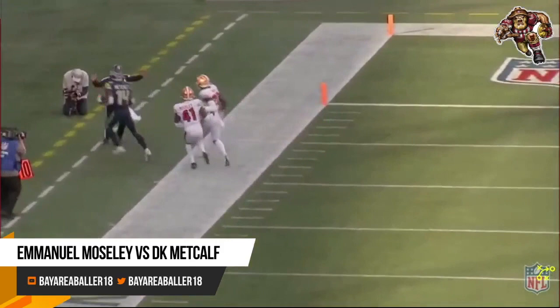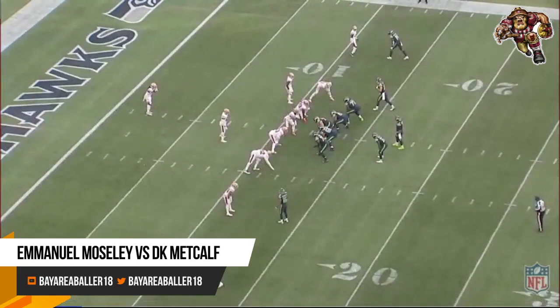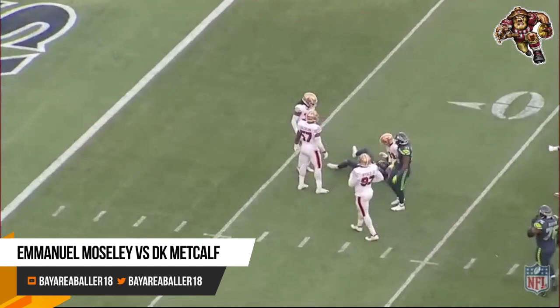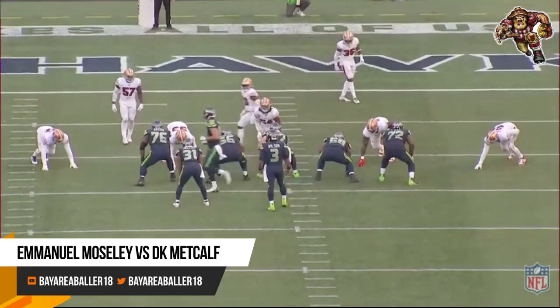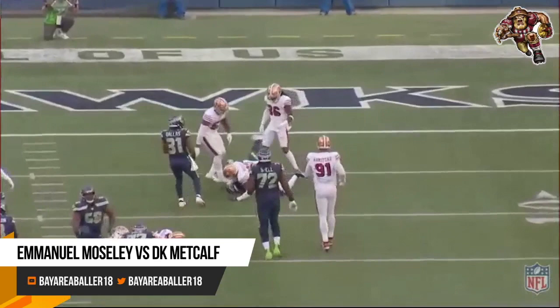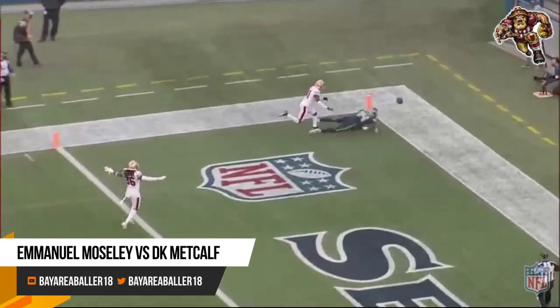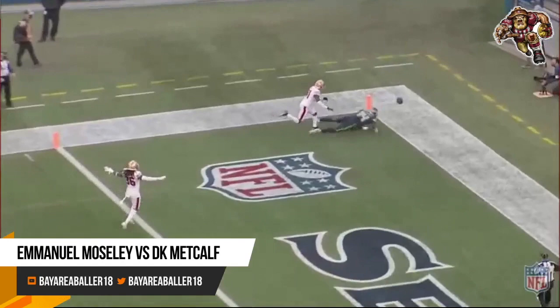That's the thing when you're a corner — you're not going to win every rep. Third and four, scores 13-7 Seahawks. Mosley on DK at the top of the screen, and DK's going to win this rep. He fakes the outside release and just gets the inside position on Mosley. Not terrible coverage, but DK wins this rep. Third and five, 27-7 Seahawks — another DK-E-Man matchup top of the screen. Russell's taking a shot. Mosley's running stride for stride, locates the ball, and it's a beautiful PBU. Really nice coverage right there by Mosley.